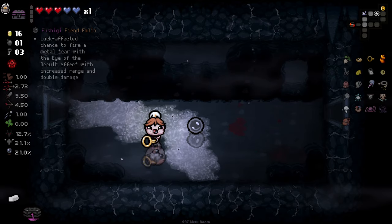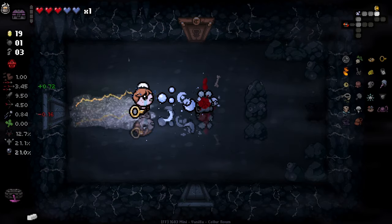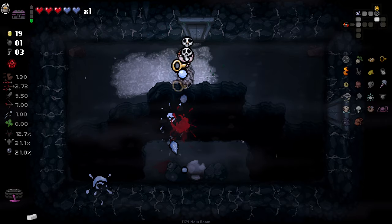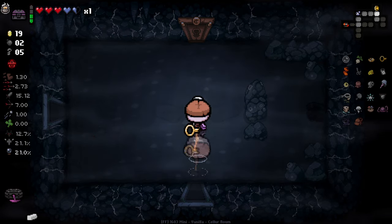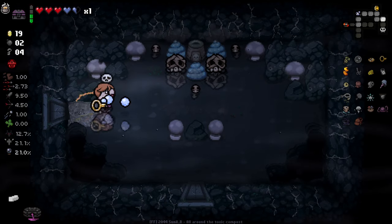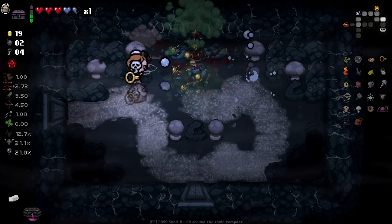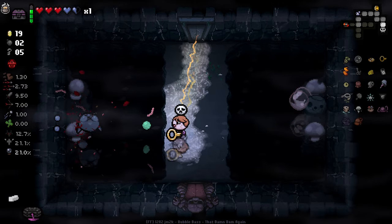Looks like an effect chance to fire a metal tear with an occult effect with increased range and double damage — I like that idea a lot, and we gulped it as well. Those are the sort of ones I'm always hoping we gulp. Another reflected there — as I said, reflected's gonna be pretty common. The reflected is actually kind of nice and synergistic as well, because we have to damage ourselves to use it, which gives us the chance to proc marbles. It's kind of like a potentially self-fulfilling loop of ways to get our trinkets smelted, which is why I didn't want to use the actual smelter — it'd just take away from some of the intrigue of this run.